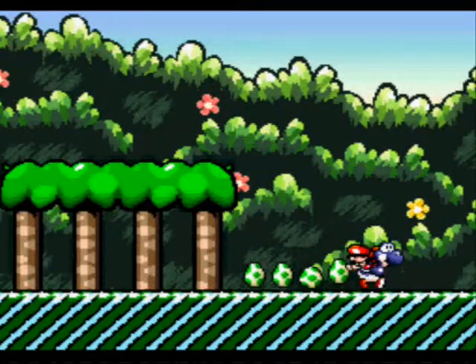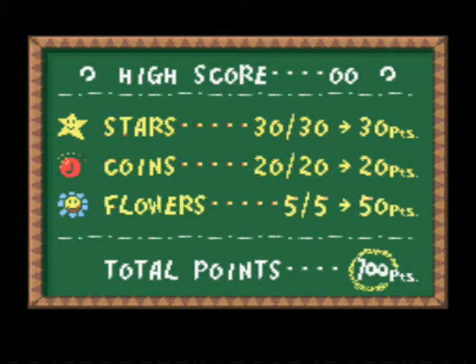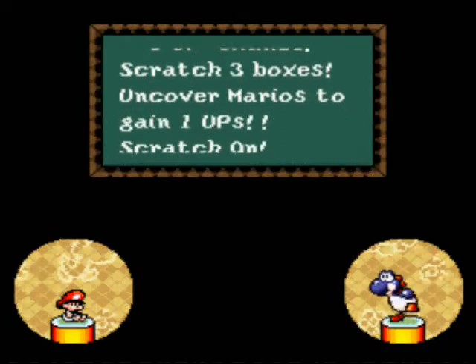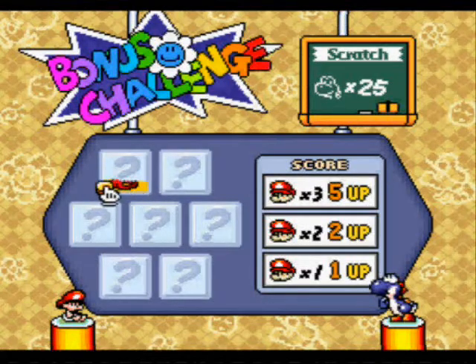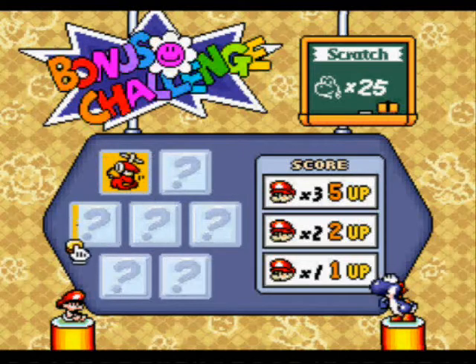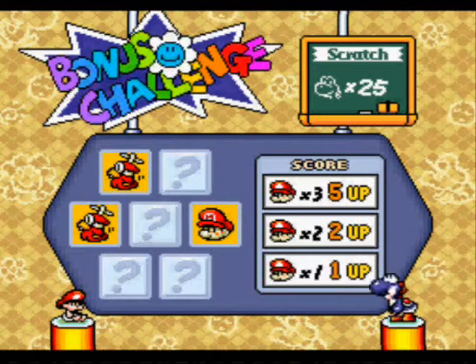Yay, another scratch and win challenge — I assume that's what it's going to be. Maybe scratch and win is the only bonus challenge; the other ones I'm thinking of are from the doors. Well, whatever, let's see what we have. Yeah, that's gotcha match — big whoop. I'll just pick whatever. Come on, give me Mario. Good. Alright, and with that I'll see you guys next time on Let's Play Yoshi's Island — have a good day, bye!